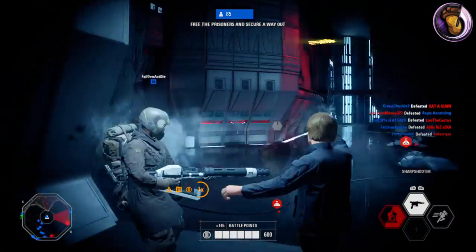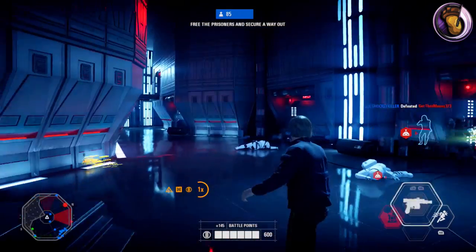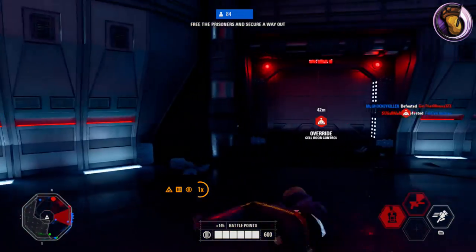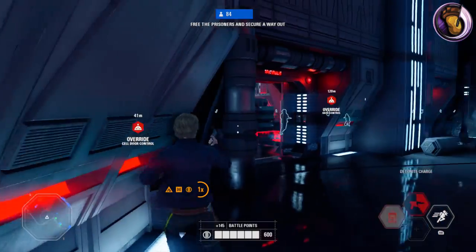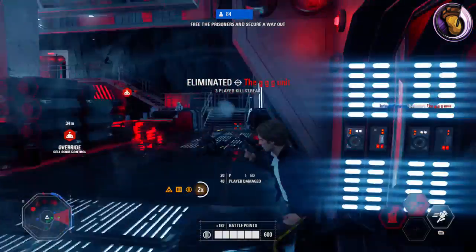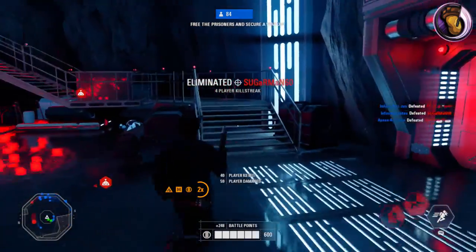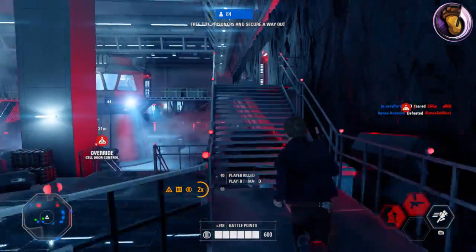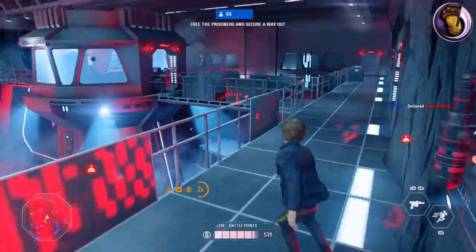Now let's move on to his strategies. Han Solo is a defensive hero, but if you're really good with him, you can play aggressively. Close quarters are his specialty in this game, at least considering his CQC type abilities. CQC stands for close quarter combat, for those who don't know. The way that EA and DICE have made him is very dependent on his abilities and how you can combine them to make combos.